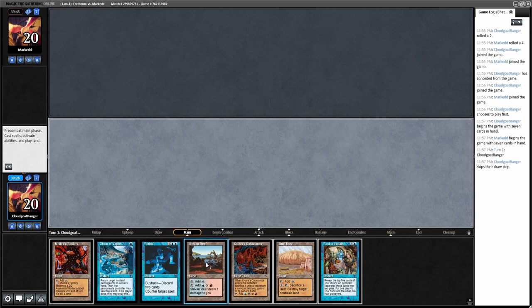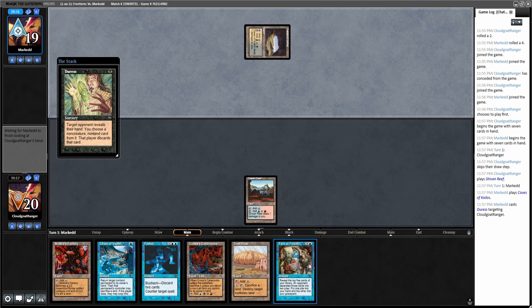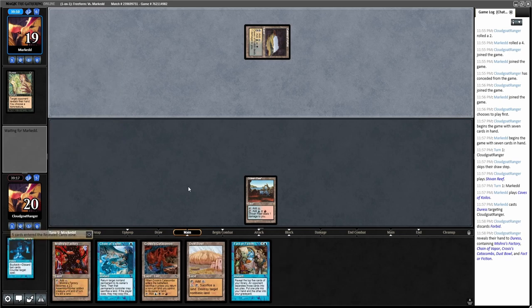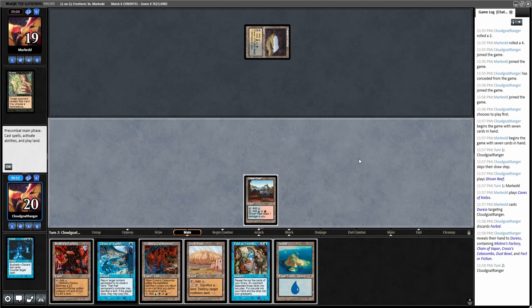He also starts with seven cards. I don't even know if I should lead with factory to bait it out or hold my blue mana. Getting Duress right away. I think he probably needs to take Fact or Fiction — I don't think he's killing me anytime soon and I'm very likely to reach Fact or Fiction mana. He's thinking about it — he takes the Forbid. Maybe that means he has a bunch of mana denial but we'll see.